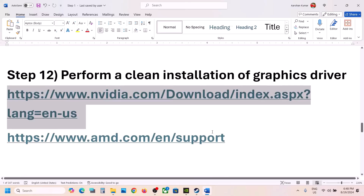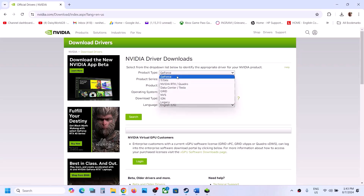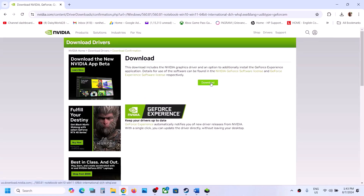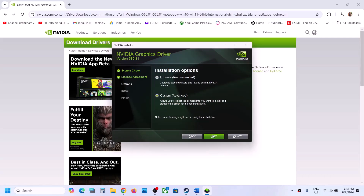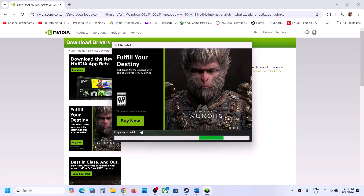The next step is to perform a clean installation of the graphics driver. If you have an Nvidia card, go to the Nvidia website. Select your product type, series, and specific graphics card from the list. Select your Windows version, choose Game Ready Driver, and click Search, then Download. Run the exe file, click Yes, then Agree and Continue. Select the Custom option, click Next, and make sure to check the box that says 'Perform a Clean Installation'. Click Next, let the installation complete, then restart your computer and launch the game.